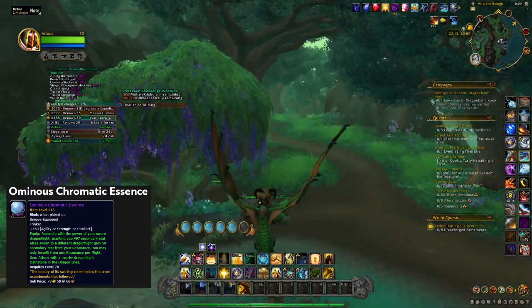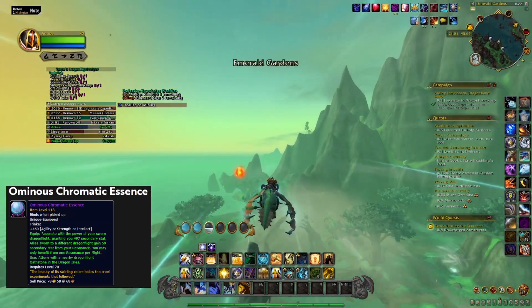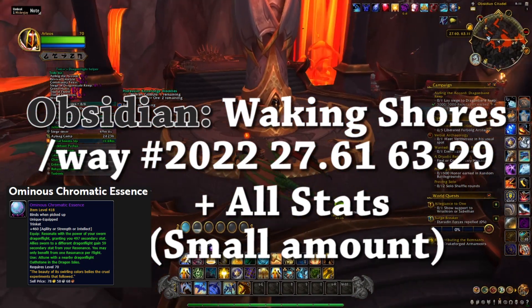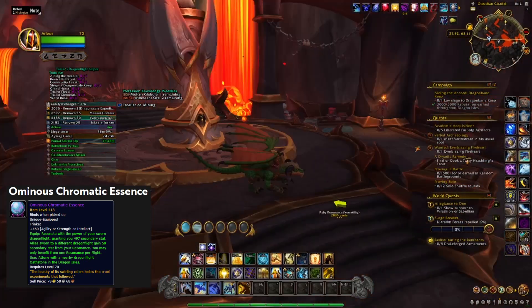And now we will go investigate the last two, which are in the Waking Shores. We've arrived, and this is the Obsidian Shrine — this is where you're looking at getting all of your secondary stats. We are just south of the Obsidian Citadel. This is what it looks like.